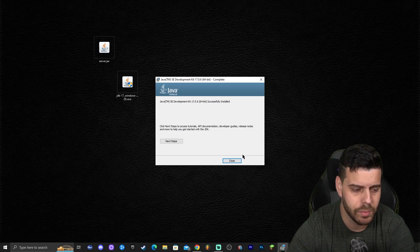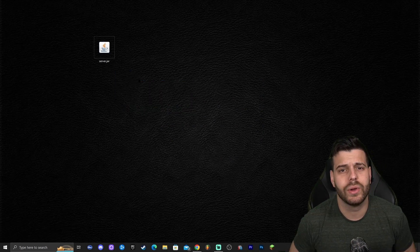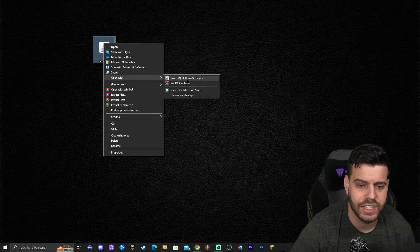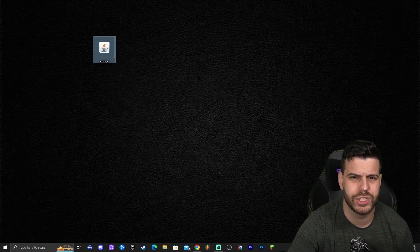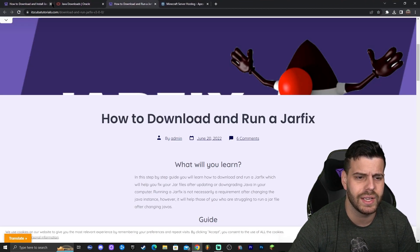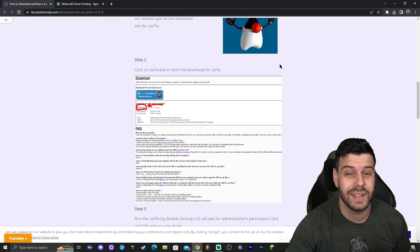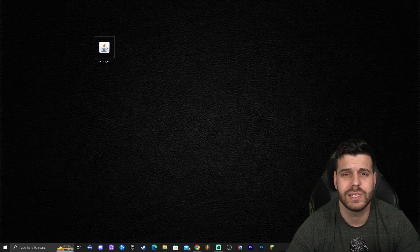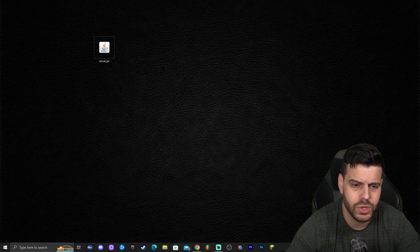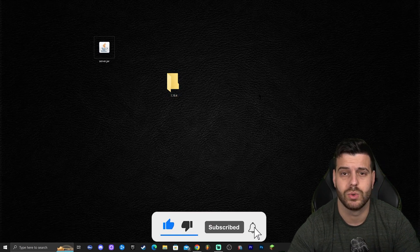Java 17 has finished installing — click Close and delete the Java installer since we no longer need it. Now we're ready to install the server. First, create a new folder — I'll name mine '1.19.4' since that's what this tutorial covers. Open that folder and drag and drop your server.jar file into it.